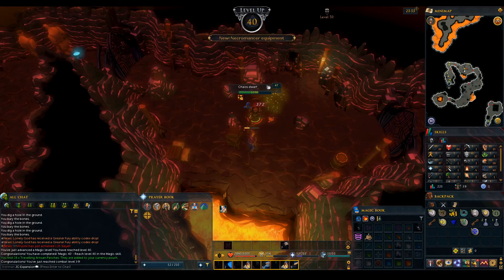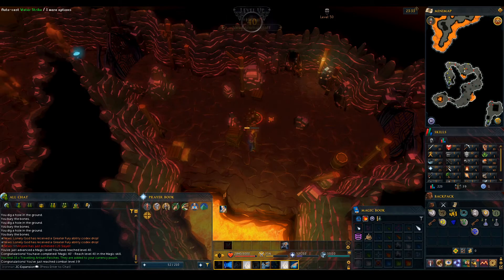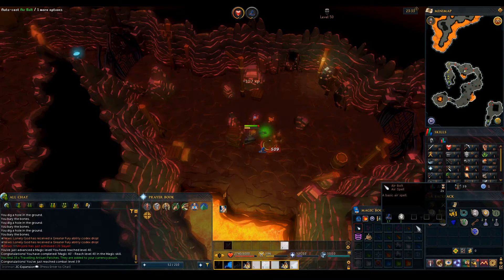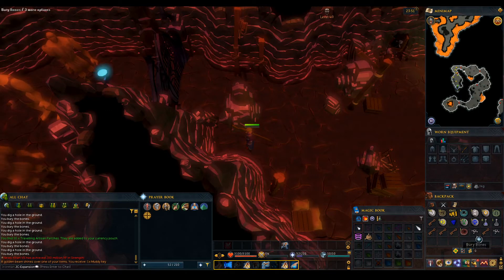That's 40 magic — one level away from getting air blast. I came back here and I'm using air strike again, because it turns out I got rid of my staff of air when I got this battle staff. So I'm kind of having to conserve my air runes, because I can only buy a thousand a day — I'm literally using air strike so I don't have to use two. Another set of five muddy keys. Let's go open them.